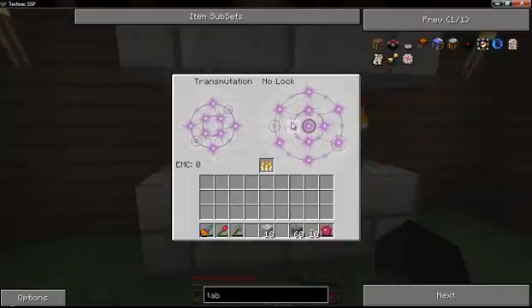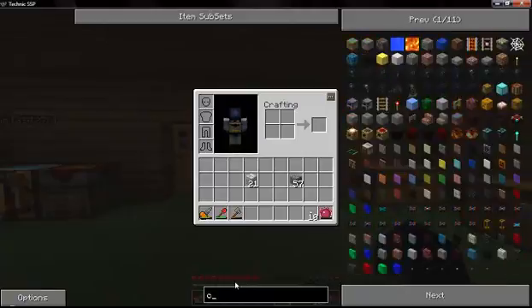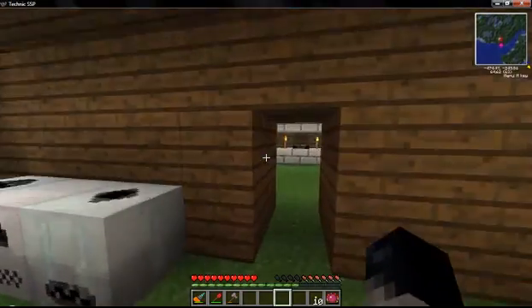In this mod - EE, Equivalent Exchange - everything has a value. Let's put a piece of cobblestone in here - you have to learn everything before you can turn into it. This has one value - we can always get it back or burn it in here and have one value saved up. You can pull out what you put in but you have to have it learned. So let's burn up two or three cobble, teach the transmutation tablet marble - we can pull out marble now. See, it's basically just trading. That's how I'm gonna get my glowstone.